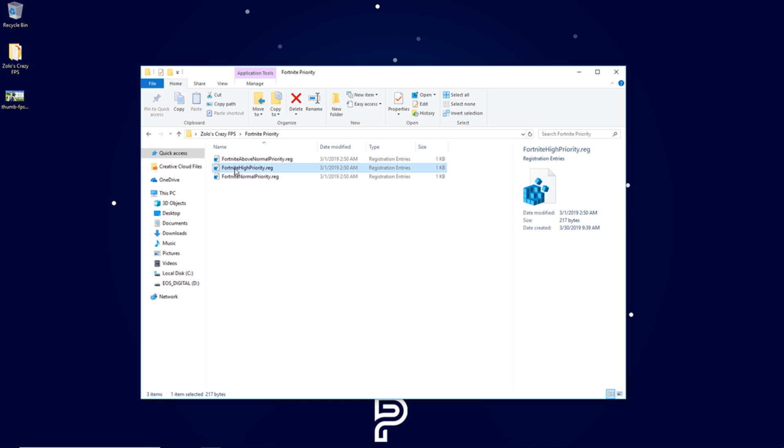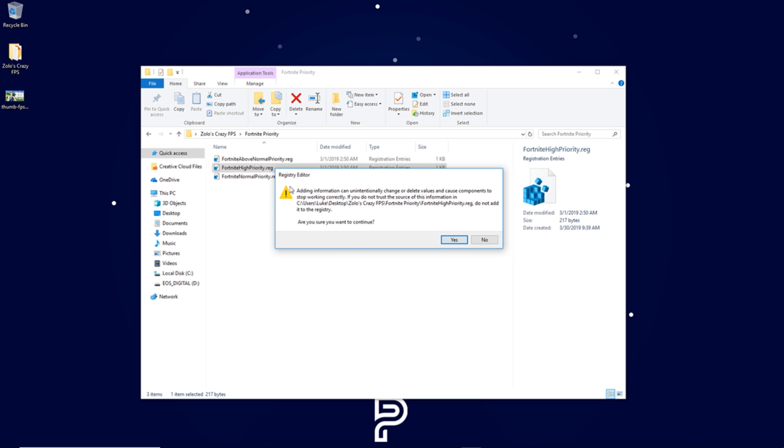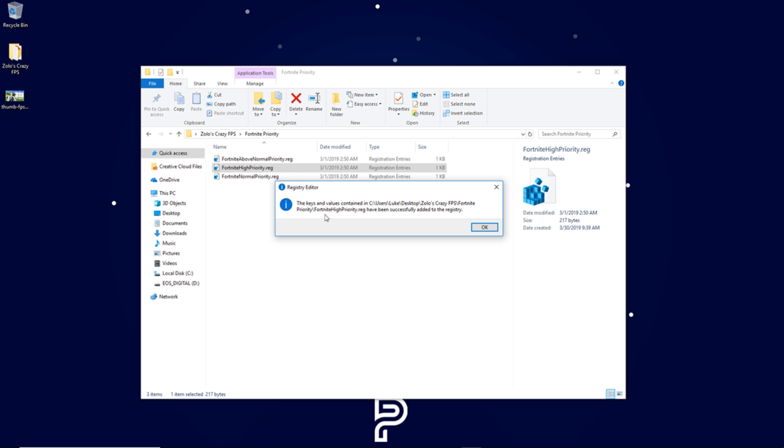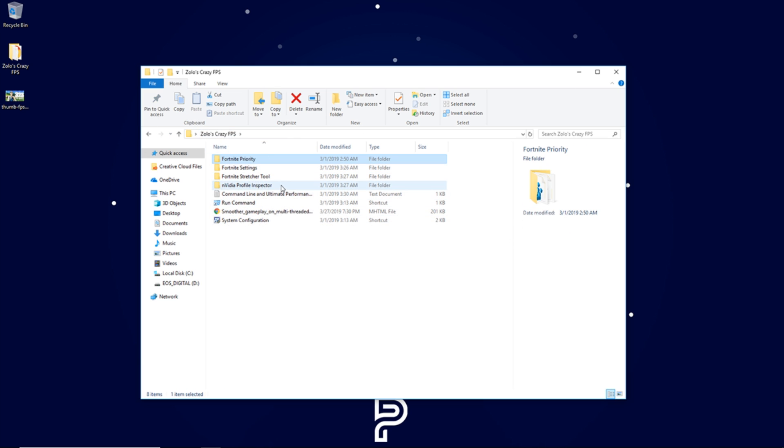Next we have the Fortnite priorities. This brings Fortnite to a higher priority than other applications on your computer. If you install this and your computer isn't running the way you want, there is also a revert back to normal priority below it. Double-click on Fortnite High Priority, hit Yes on the prompt, confirm yes again, and a blue exclamation point will appear saying it's been successfully added to the registry. Hit OK.